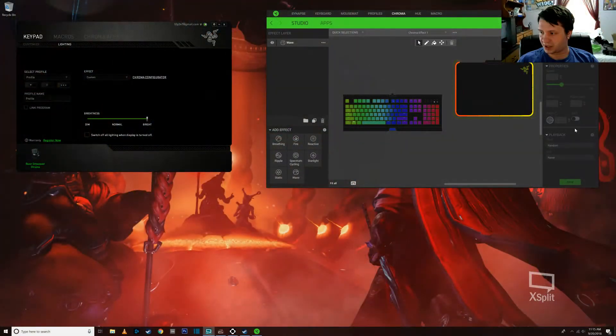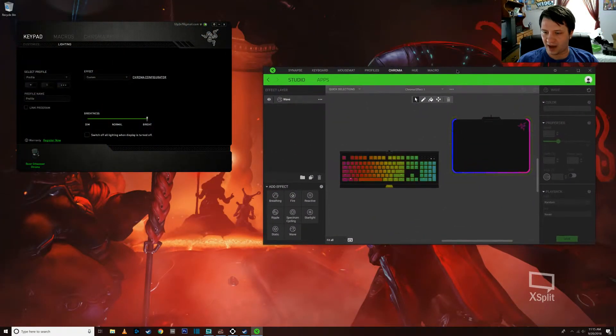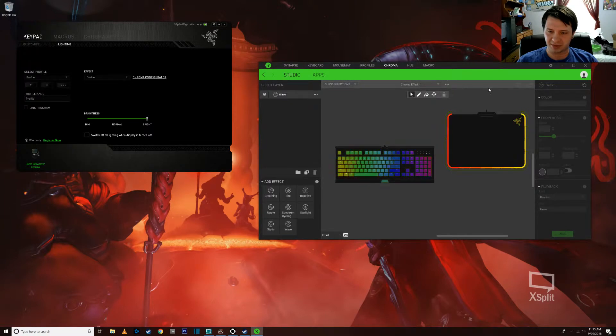Now let's get to how awful the software is in comparison. So I have everything Razer except for my mouse — the Logitech G600 is just too good. Here we are in Razer Synapse 3.0, whatever the latest version is — the one that's been in beta for more than a year despite all their hardware using it. Apparently except this device.